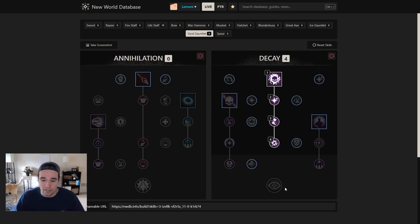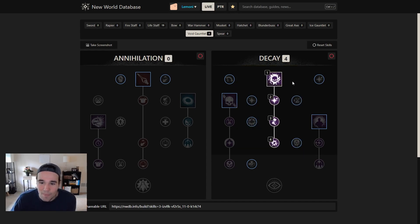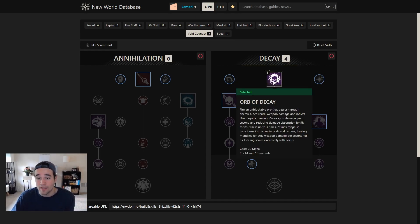We'll throw out the orb, it'll hit, it'll pop, and as long as we get at least four stacks we can heavy attack, reset orb, and do the same AoE rotation — just rinse and repeat. It's also another way to get triple rend going. The rend doesn't last that long, but it's still a rend nonetheless.